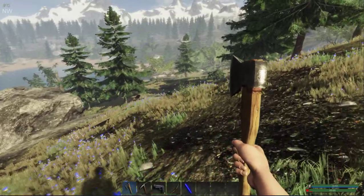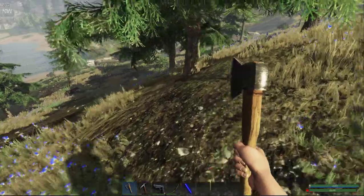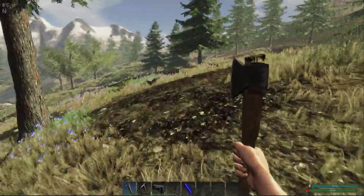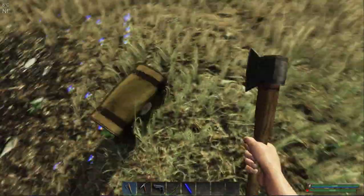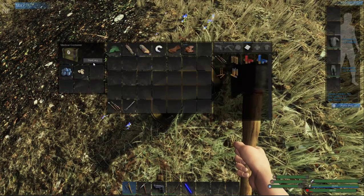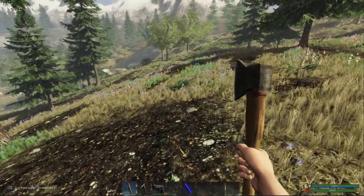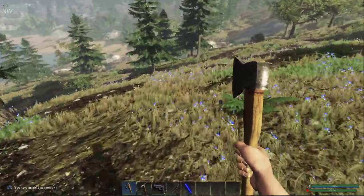There's a wolf - can't quite take him down just yet. Another crate! There are tomato seeds - that's not too bad actually. That is something that is going to be really handy.